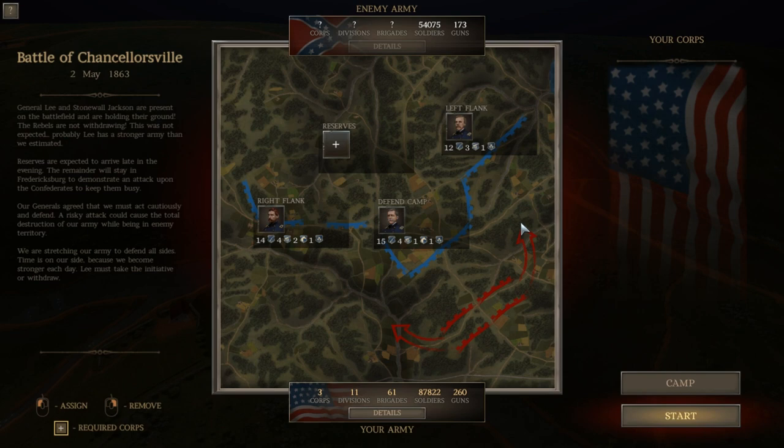Hello everyone, it's the Historical Gamer once again, and today we're returning to Ultimate General Civil War. We're playing part 32 or 33 in my Union campaign Let's Play, where I'm fighting as the Union, progressing through the Grand Campaign, and we are now on the second day of the Battle of Chancellorsville.